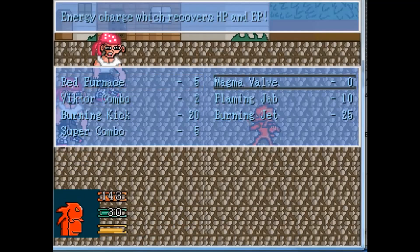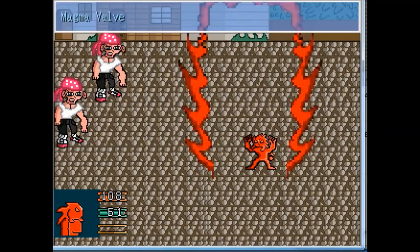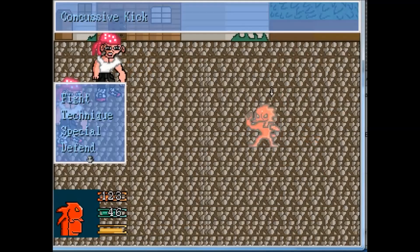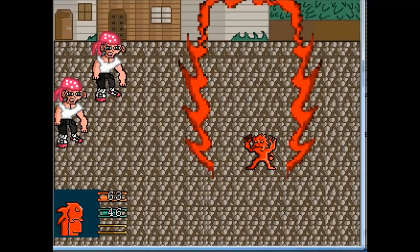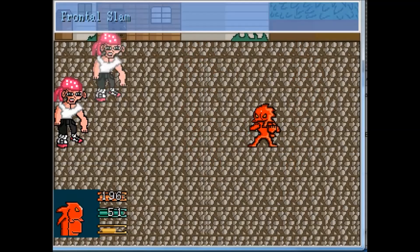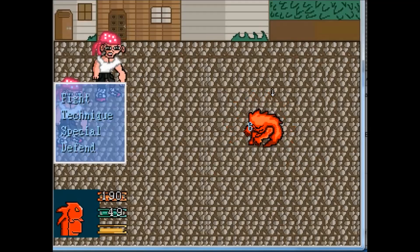These are the previous enemy types, but they are stronger and have more HP and more techniques. They don't have a specific weakness, and Victor doesn't exploit a weakness against those guys, but he is strong enough to beat them even alone. You need to be careful because most of their attacks can reduce a lot of Victor's HP.